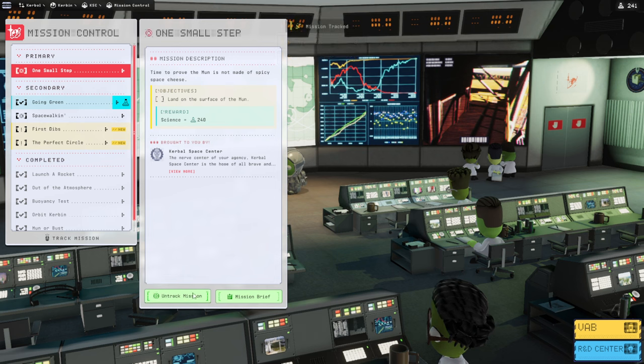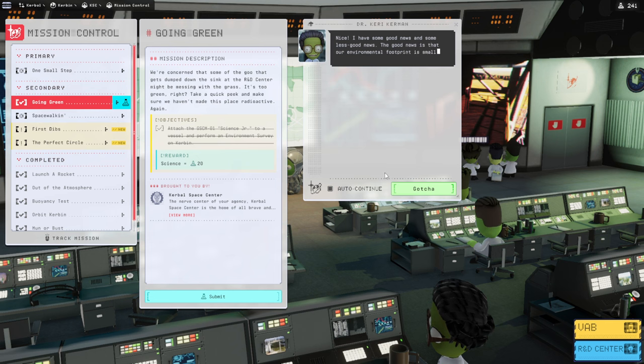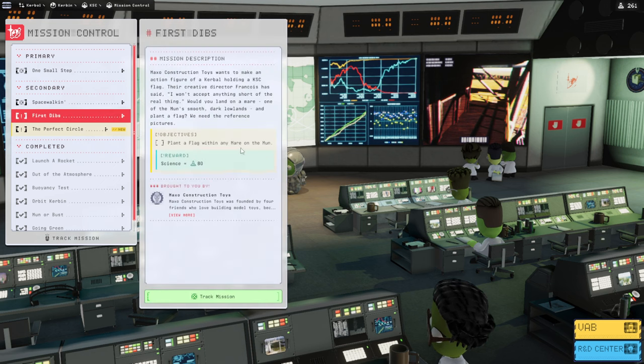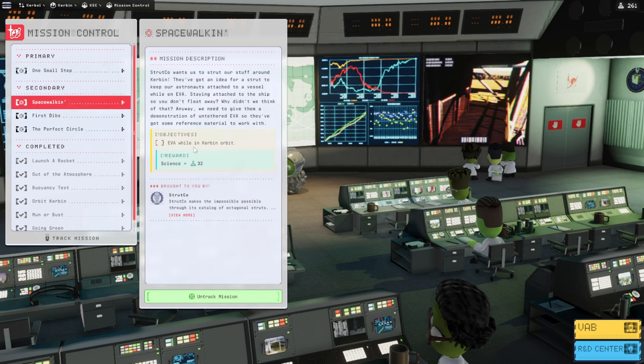One small step — that's what I wanted to track. But we can finish up the Going Green objective: it says attach a Science Jr. to the vessel and perform a Kerbal survey on Kerbin. I didn't do that — I didn't put a Science Jr. on this mission. I did attach one on a previous mission but not this one, so it's weird. First Dibs: plant a flag within any mare on the moon — they call them mares too, even though it's the moon and not Luna. Establish an orbit around Kerbin with apoapsis between 99 and 101 kilometers — well, eventually. We should EVA — oh, it's already in Kerbin. I should have just popped the Kerbal outside.